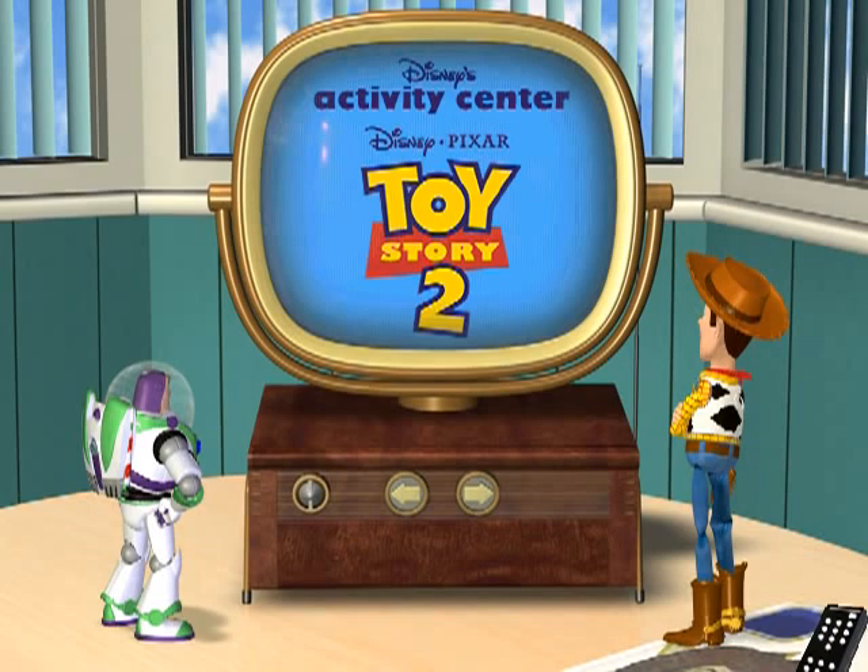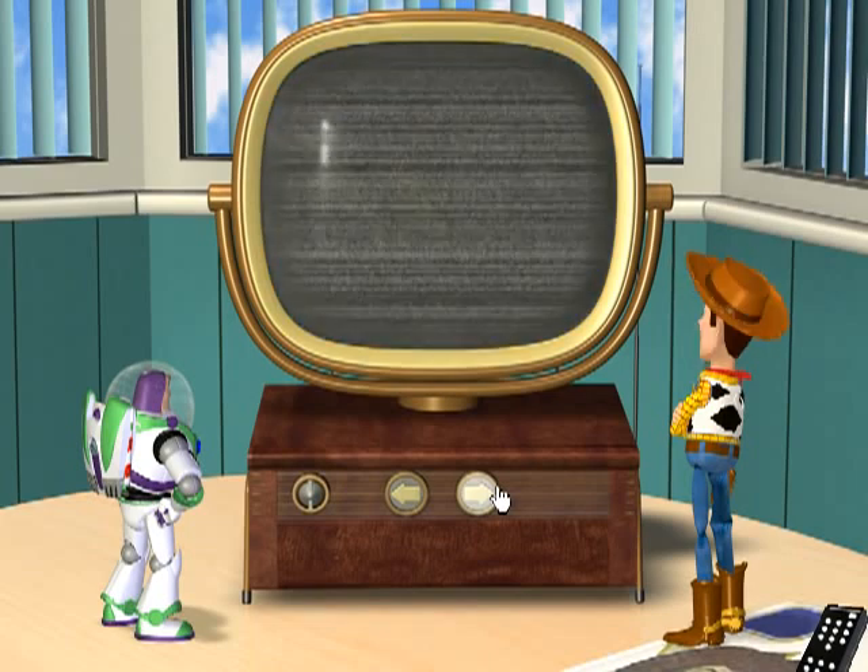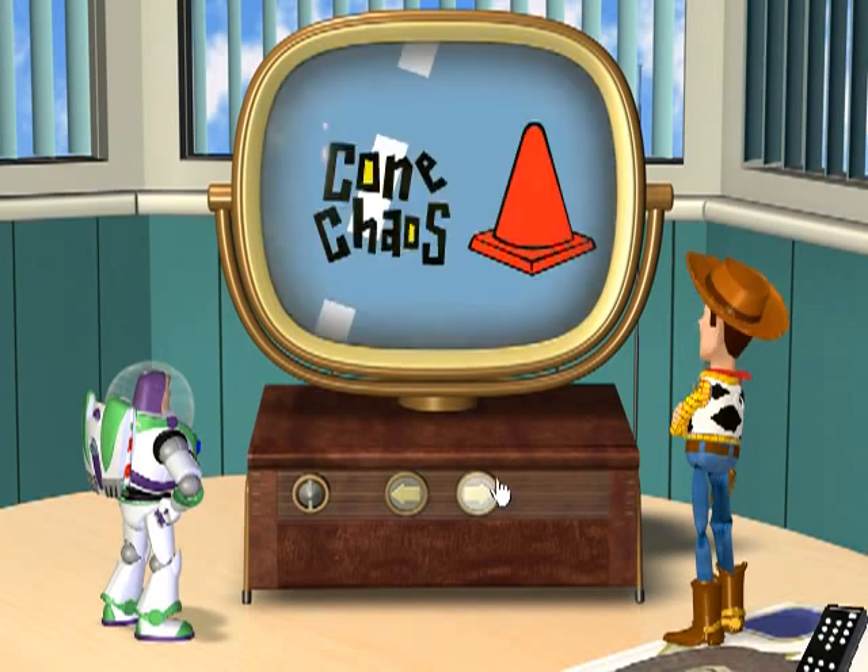Alright, so obviously we're in Al's room, and here's the TV. There are a few activities to choose from here, so let's start with the first one, which is Cone Chaos. Let's get started.